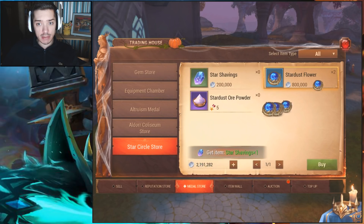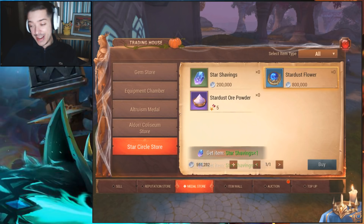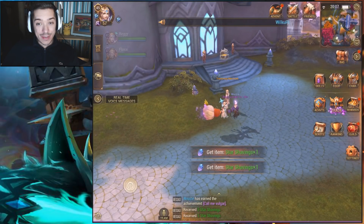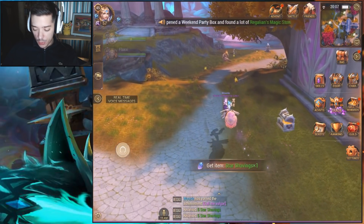I've only received star shafings from dismantling epics. I'm not saying you can't dismantle other gear and get them — maybe it's just rarer, I have no idea. And that is probably the fastest I've spent 18 million silver, so yeah, that's a lot of silver to just throw away. But nonetheless, we got ourselves an achievement!